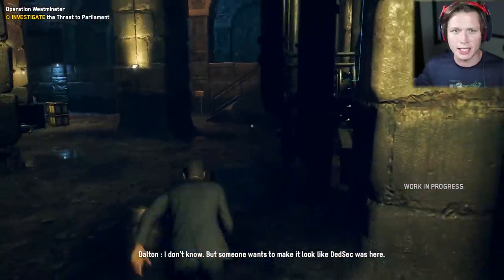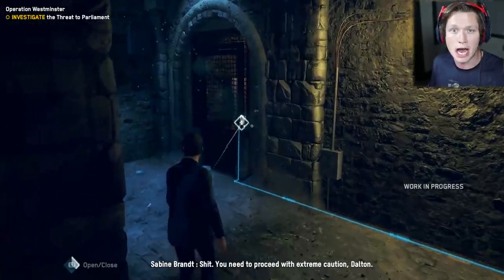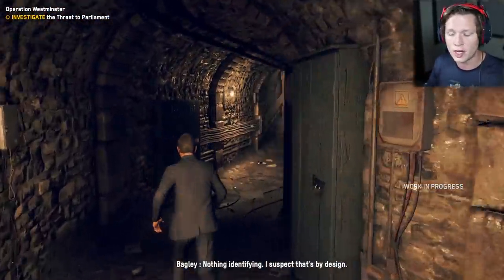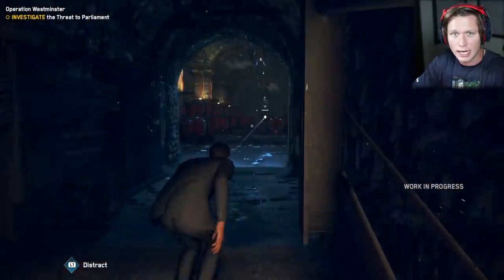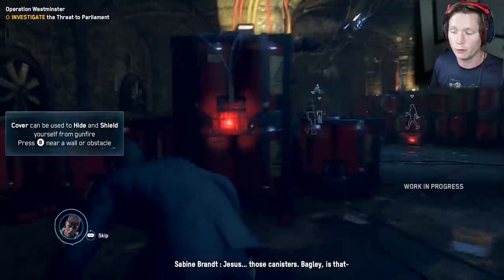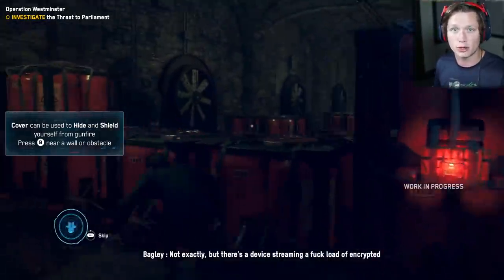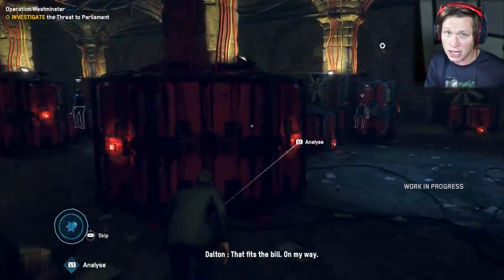I almost forgot to give you guys some context as to what's happening. The very first part of the demo that I played, which you're seeing on screen right now, is the actual prologue of the game — the first thing you're going to see when you boot it up. It kind of sets up the story. I don't want to give you any spoilers, and I can't show you cutscenes from this segment. But basically, DedSec has been framed for a pretty serious attack, and you're trying to figure out who did it, who framed you, why they framed you, and trying to clear your name.